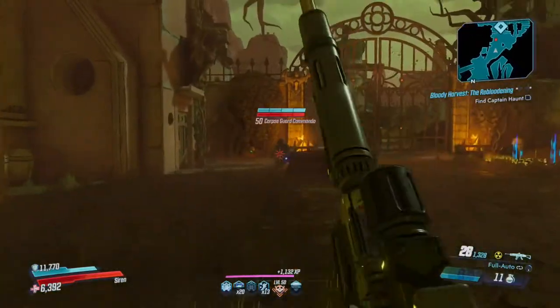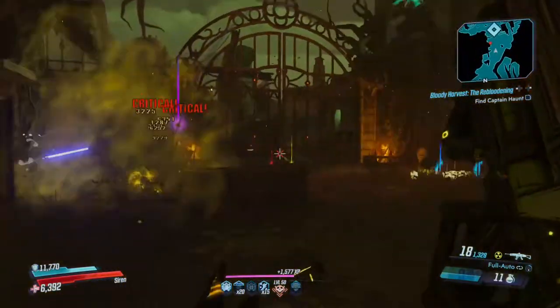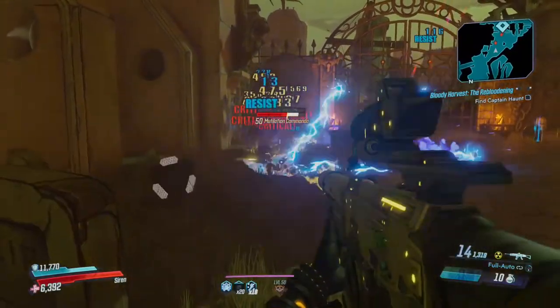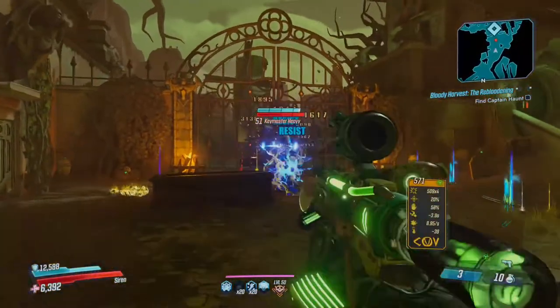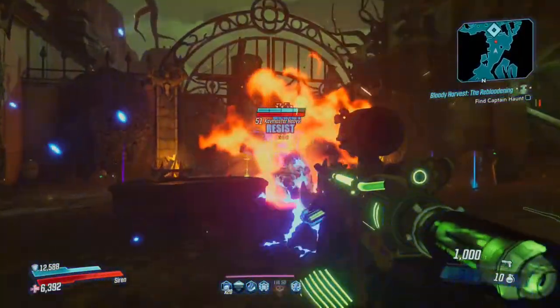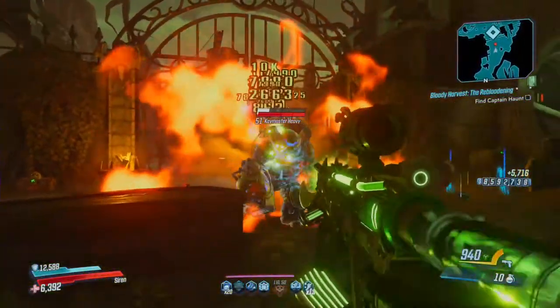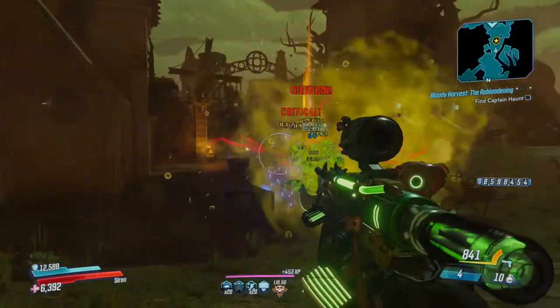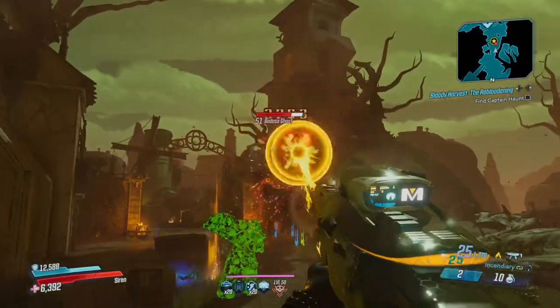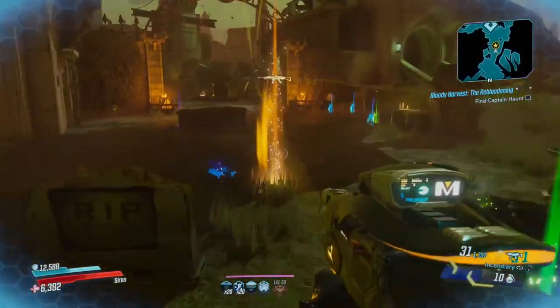For FL4K, Ambush Predator now has a HUD icon when the buff is active. Pet damage has been increased to scale 10 to 5 percent per level instead of 9. Added pet damage to Grim Harvest at 7 percent per level, and added pet damage to The Most Dangerous Game at 9 percent per level. There are a few other smaller ones as well — I'll leave a link to the full patch notes below.